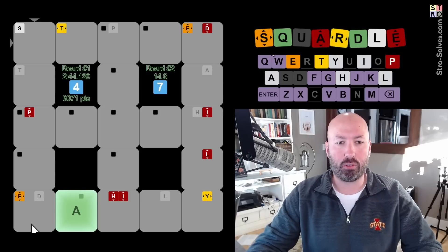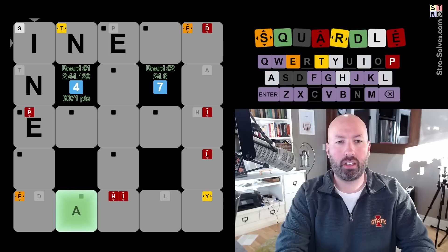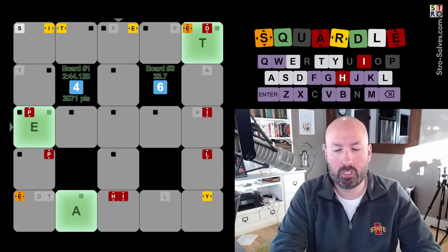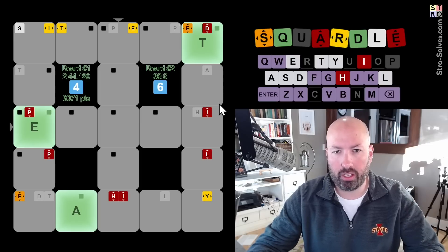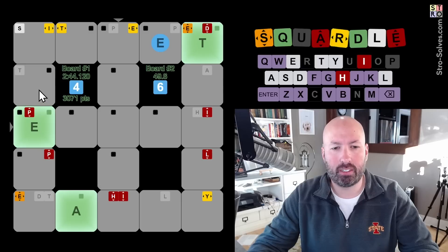That happens when you're going fast. P and E in the column, T and E in the row. Let's do something — how about 'inept.' Okay, we got a couple of greens. H and I in the column, nothing for the row. We know the H and I aren't third.